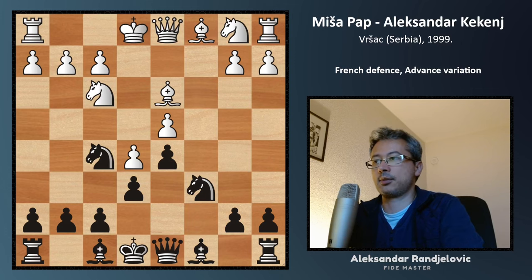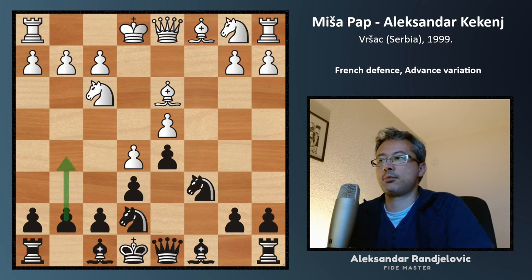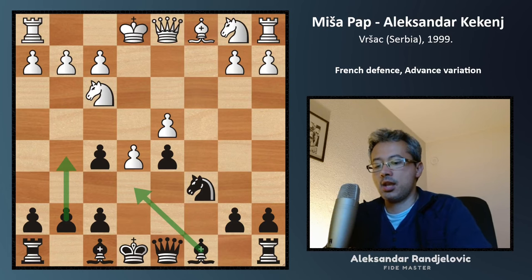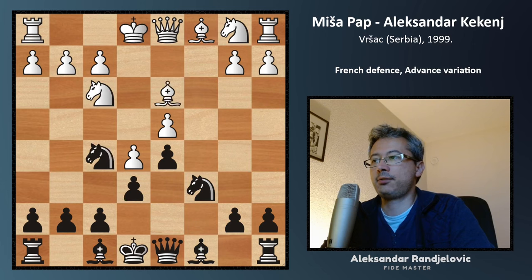When the pawn is still on e6, imagining g5 would be just suicidal. But after the pawn reaches f5, it may work. We'll discuss that later.